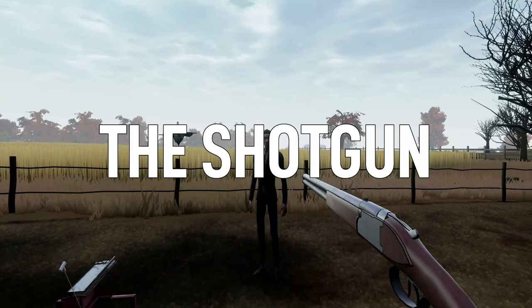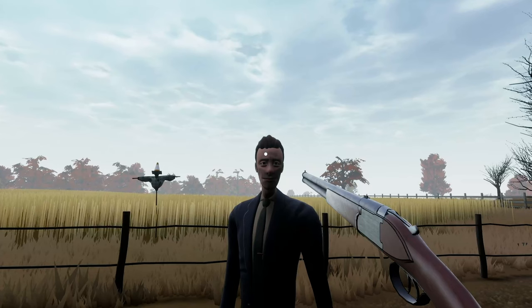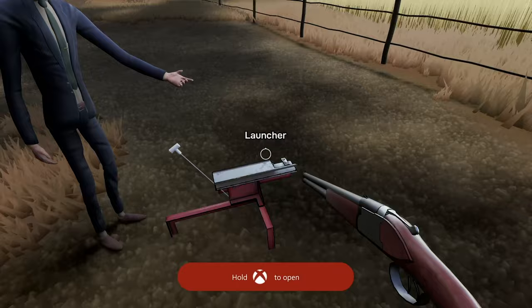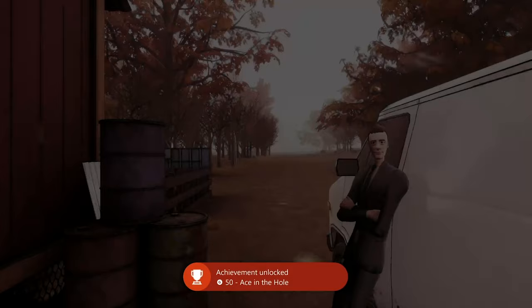At the shotgun objective we can gain two achievements. Walk up to our friend and attempt to shoot him in the face - it doesn't have to be the face - and you'll get the Nice Try achievement. Only pull the trigger once to get that achievement. Then we don't pull the trigger at all and that will get us the Ace in the Hole achievement for having perfect aim - we're tricking the game into thinking we've got perfect aim by not shooting at all.